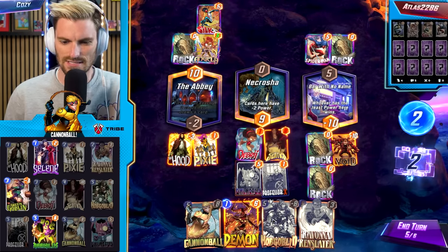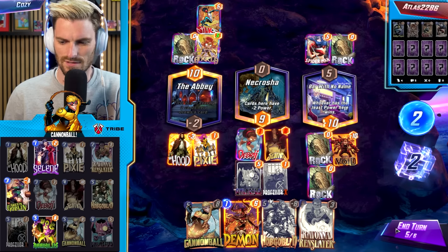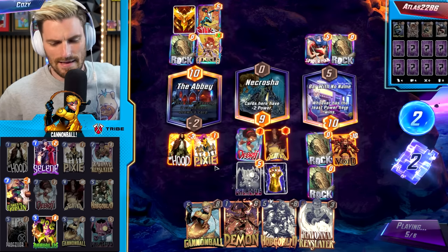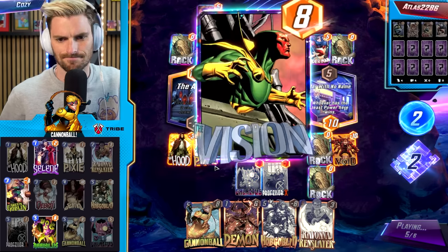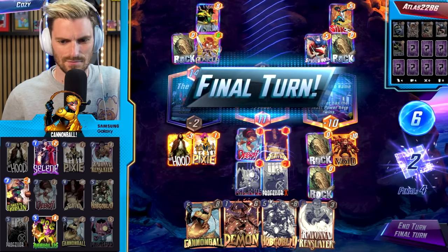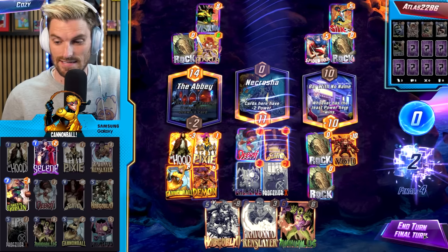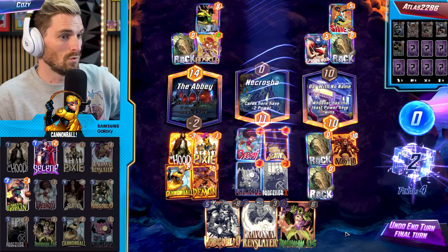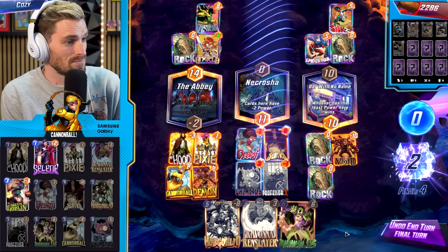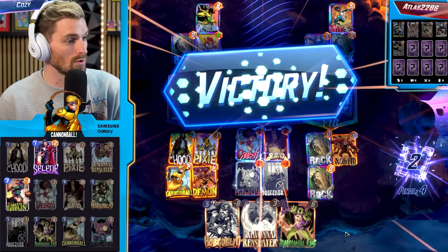The clear-cut way to win: Cannonball left side — would have destroyed Vision or Angela if they didn't move those cards. Opponent gives us the fist bumps and it's game over. A great game to showcase multiple ways to win, even though we didn't get to play Cannonball directly — you can at least see the play line.